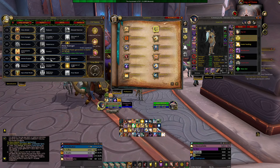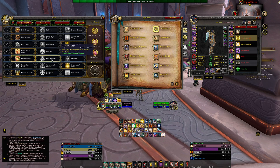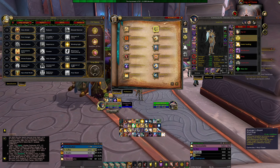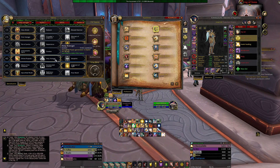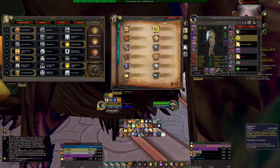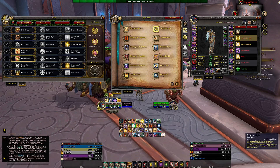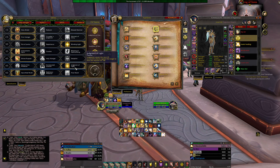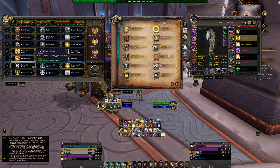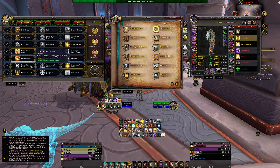You could also go Holy Avenger if you want to burst something down — you can drop a hammer, Shield of the Righteous, hammer, Shield of the Righteous in quick succession. It's also useful if you're about to die and want to keep your group alive — hammer, Word of Glory, shoot a shield, Word of Glory, hammer, Word of Glory. Word of Glory is already a strong heal when used on someone else, so this is a good talent when your healer is struggling, though overall you'll get more use out of Divine Purpose.